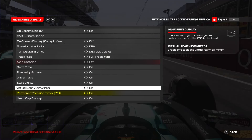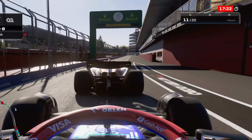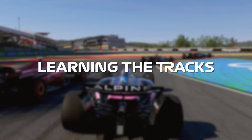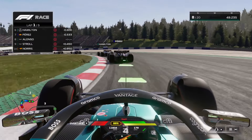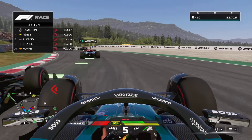If the rear view mirror distracts you, turn it off and use the dedicated look-behind button on your controller or steering wheel when needed. Also make sure you turn on the permanent practice and qualifying timer, which lets you see the time left in the session at all times rather than only for the last 5 minutes — this is a massive help in qualifying sessions especially. Learning all the different tracks in F1 24 is the hardest part, as they all have hugely different characteristics.